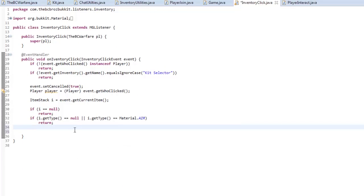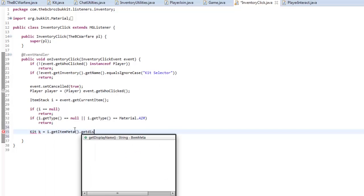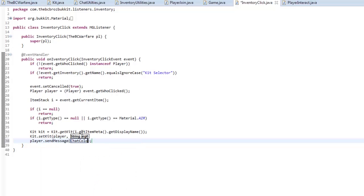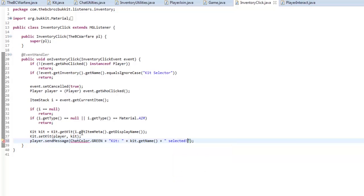We find out which kit was clicked by using the display name: Kit k = Kit.getKit(i.getItemMeta().getDisplayName()). Then we call Kit.setKit(player, k) to set that as the player's kit. We send the player a message: player.sendMessage(ChatColor.GREEN + "Kit " + k.getName() + " selected").